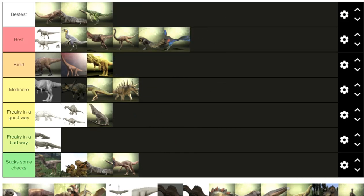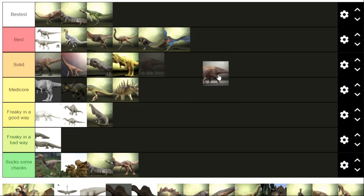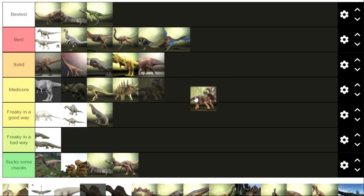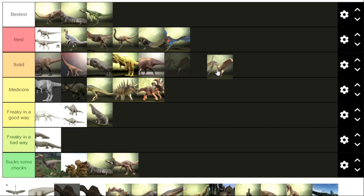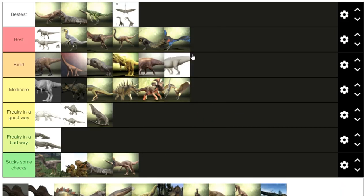Oviraptor — he's got a weird looking face, that makes him in the bestest tier. Pachy — pretty solid. Para — always cool to see, has a cool presence, solid. Protoceratops — I don't like Protoceratops but he doesn't suck some cheeks, he's probably mediocre, not that bad. Tyrannodon — it's just a Tyrannodon.